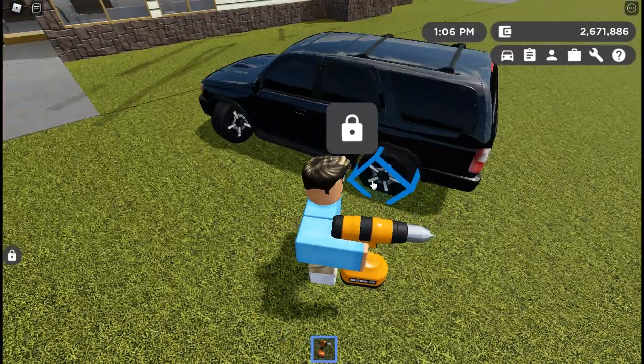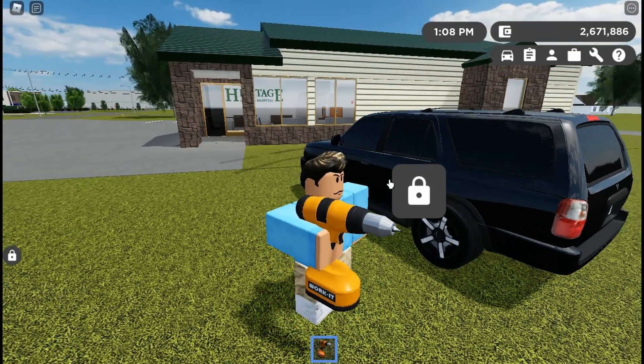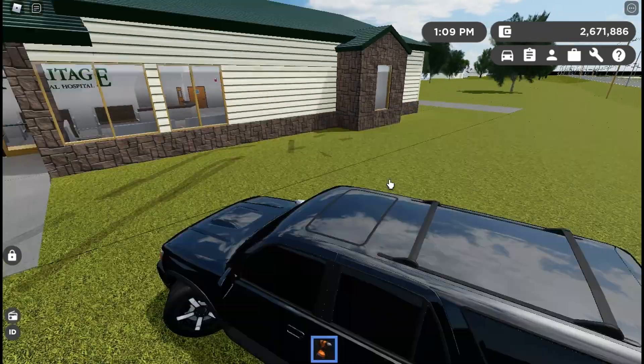Go over here, just click it right here. As you see it's selected, click it, you get the animation, and it is all set.